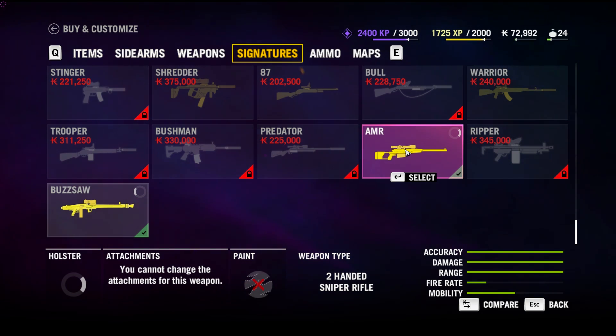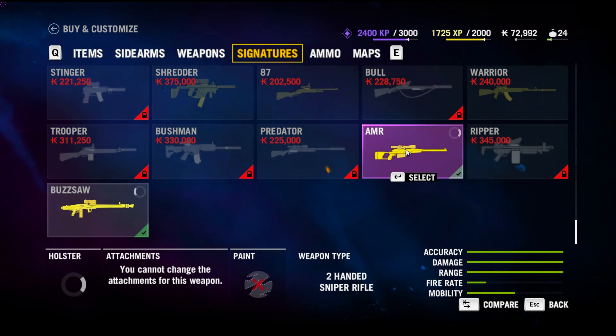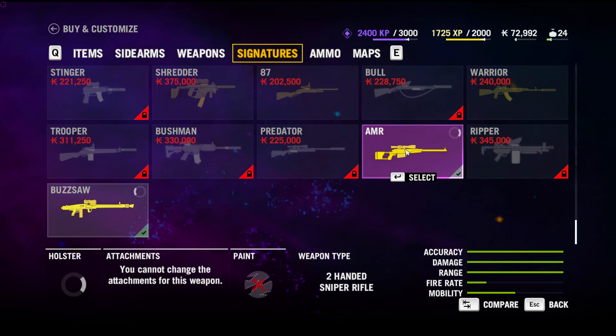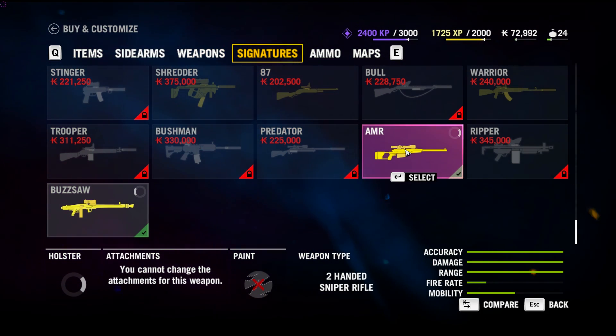This is a bolt-action sniper so the fire rate is lower, and mobility is about right in the middle. It uses cartridges — not magazines — and the cartridges reload fairly quickly, probably four or five seconds or so. In a firefight you're definitely going to want to not rely on this gun, but it's pretty fast for a sniper rifle, not too bad at all.